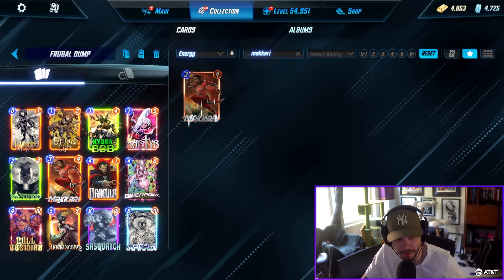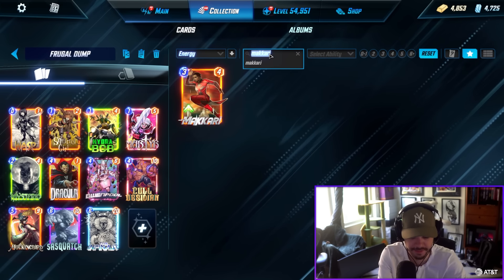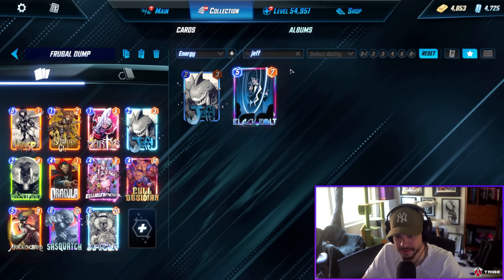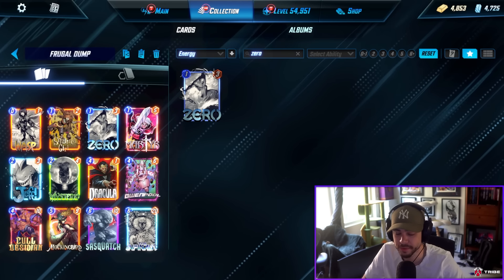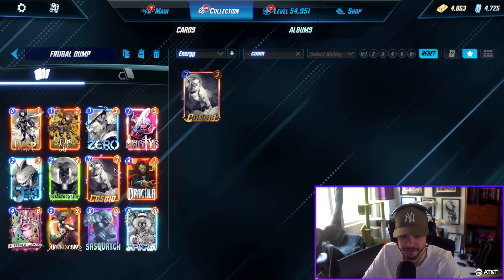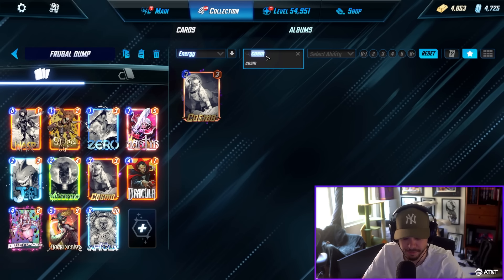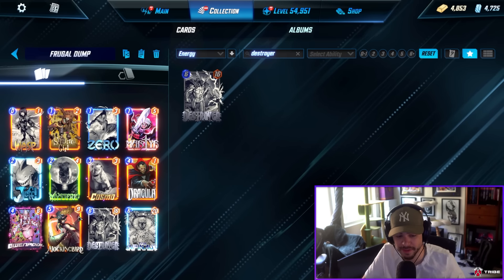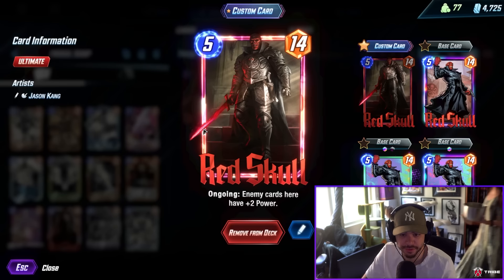For replacements — the frugal dump. Most people don't have Makari, so we can drop her and put Jeff in instead; Jeff is great if Gwen hits it or just as a solid turn-two play. Take Bob out since most people don't have him and you shouldn't get Bob — put Zero in instead as a strong one-drop, which is why we have Martyr here. Cole is series five, so we can take Cole out and put Cosmo in — Cosmo is disruptive and can protect your small or big things. Sasquatch is also series five, so swap it for Destroyer or maybe Red Skull.